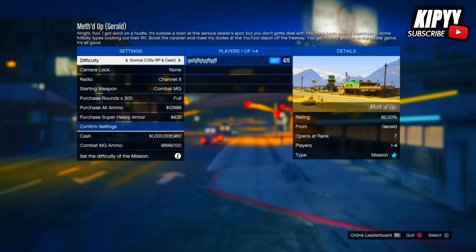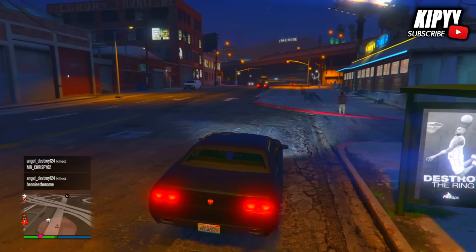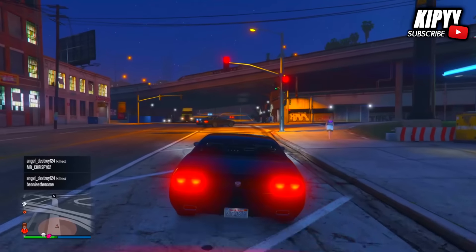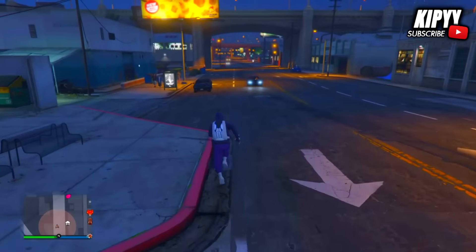After parking on the side of the road, you want to load into a Gerald or Lester mission. You want to be inside the car while you're doing this. After you do that, you should see that you load into the mission. Now you just want to back out of the mission, then get back in your car and accelerate. You should notice that your car will actually get paused, and after that you should see a duplicate behind you. You just want to drive the duplicate to your garage.